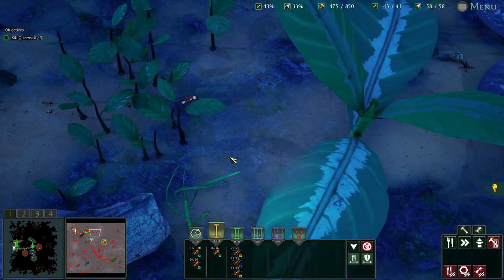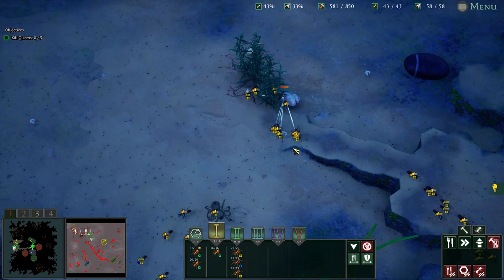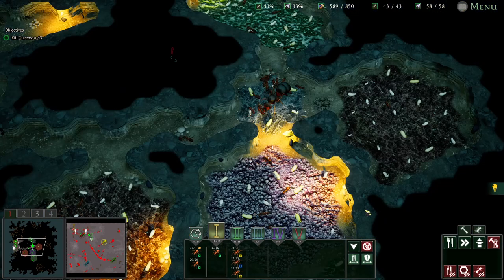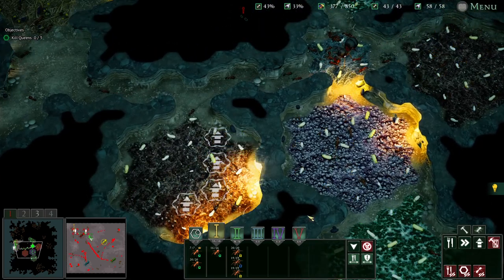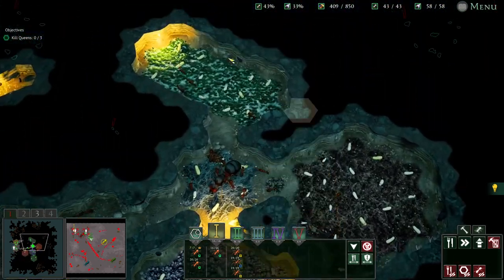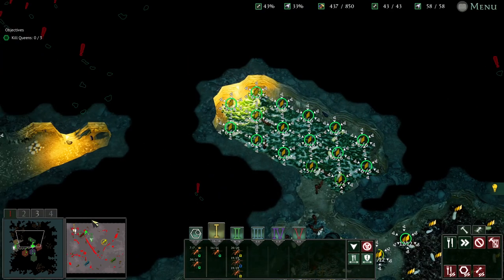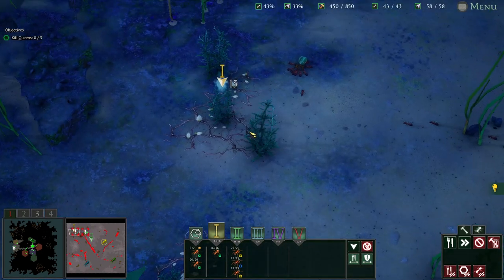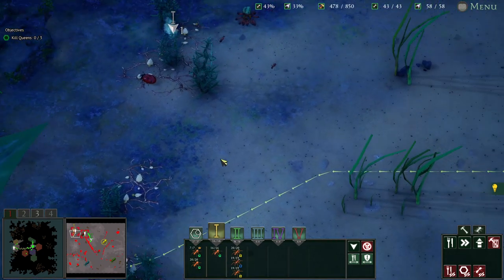They're just slowly trickling a group along this corridor. Boom, boom, boom — they're getting wrecked. Let's get a couple more of those. I need these guys upgraded so they haul food a bit quicker and have a bit of extra protection.